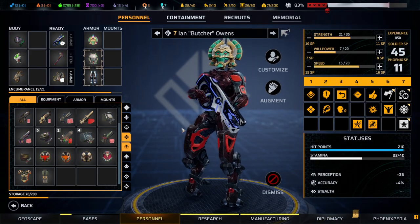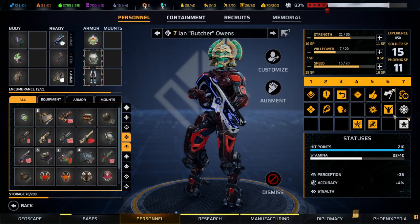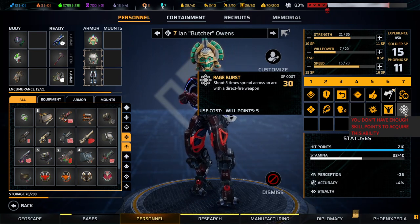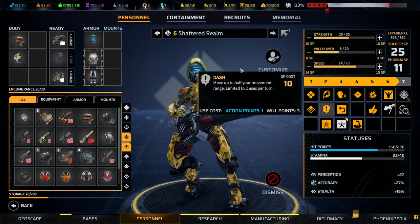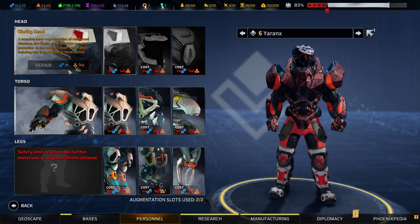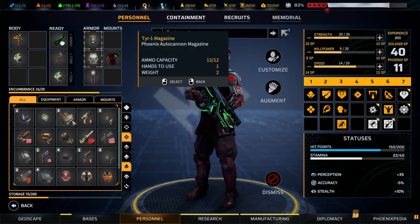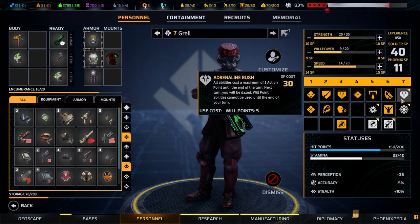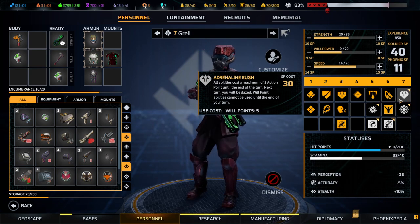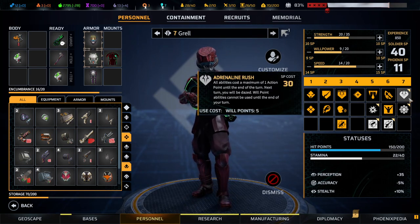Manticore 1 — we got a couple of level ups. For starters, Rapid Clearance — oh yeah, that's a must-have ability. Then we got Rage Burst, which seems like a super good ability as well, so we're going to get that soon. Drenx requires repairs. Grell has upgraded and we either get Adrenaline Rush — all abilities cost a maximum of one action point until end of turn, but next turn you will be dazed. That plus a heavy cannon, which we have, would be absolutely fantastic.